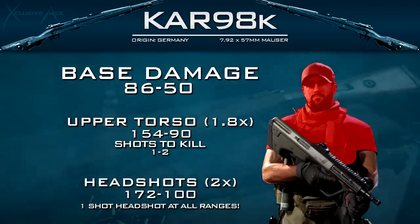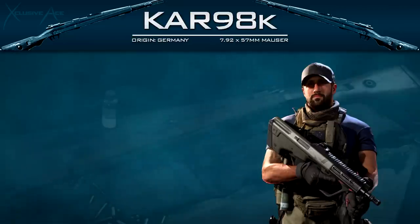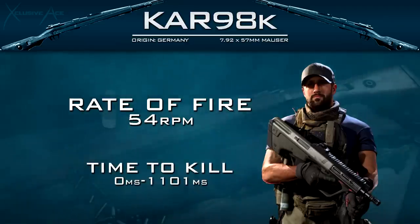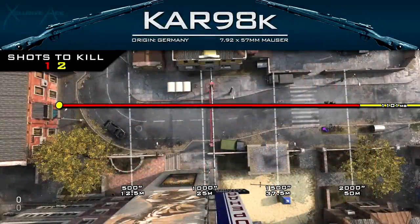The rate of fire is literally half of what the Mk2 Carbine has, at just 54 rounds per minute, which is very slow. This means if it's going to take you two shots to kill, your minimum time to kill is going to be about 1.1 seconds, which is extremely slow. If you find yourself in a face-to-face gunfight with no option to get to cover, missing that first shot will almost definitely get you killed.